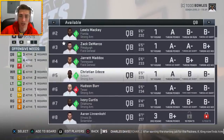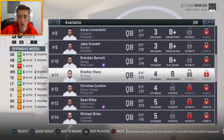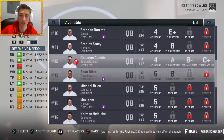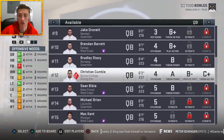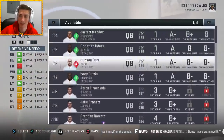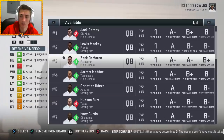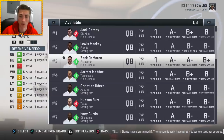Jack Carney would be number two even though he's a second-round projected talent — he's just a little more accurate than Lewis Mackie at number three. Ivory Curtis is in the same boat as Udaisi. Hudson Burr — that throw power is going to be good but he's pretty much identical to Udaisi. A lot of guys past the first round won't have high throw power. Christian Cumby does have it but he's not very accurate. So when looking at quarterbacks, the top ones are going to be near the top of the board. You want A-minus throw power as the cutoff, then high A-minus or B-plus accuracies.